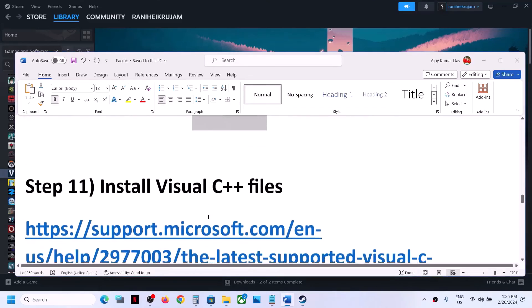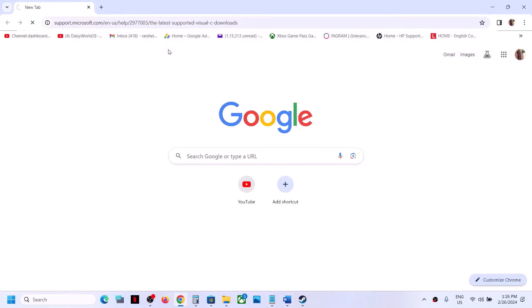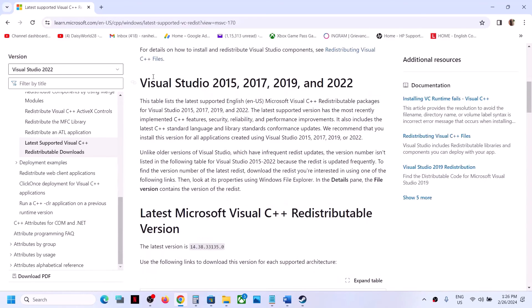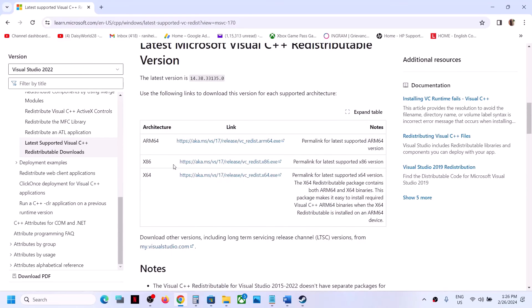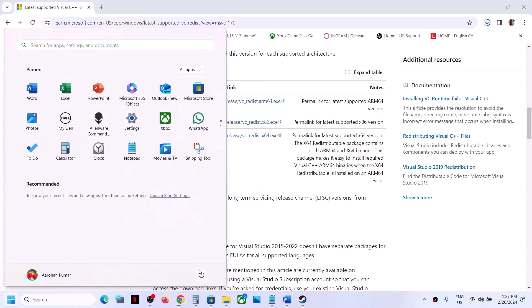The next step is to install the Visual C++ redistributable. Copy the link provided in the video description and open it in a browser — it will take you to the Microsoft website. Scroll down to Visual Studio 2015, 2017, 2019, and 2022. Download both the x86 and x64 versions and install both files. Once both are installed, restart your computer and then launch the game.